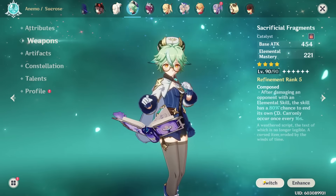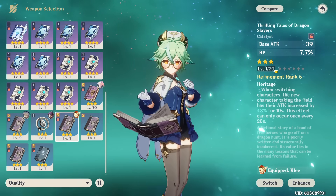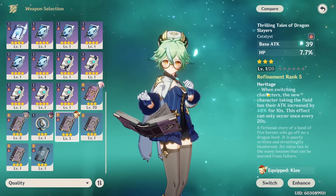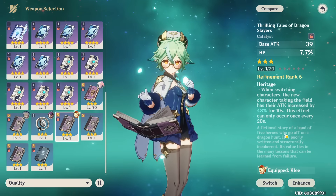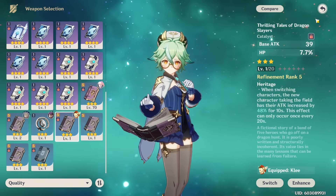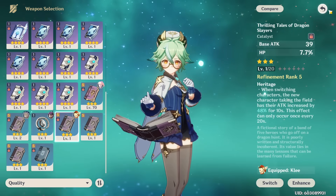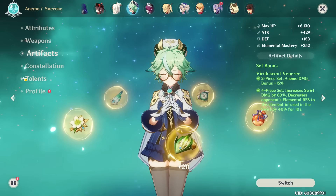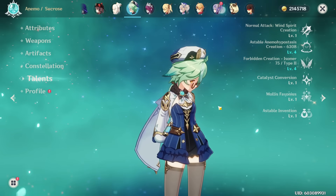On top of that, you can buff your team even further if you choose to run Thrilling Tales of Dragon Slayers, which is typically the best support catalyst weapon. Giving 48% attack to your carry — especially with someone like Xiangling, who can snapshot the buff for all her Pyronado — can give your Sucrose an even stronger supportive role. What's really nice about this build is you can keep her low investment: just a level 1 Thrilling Tales and a Viridescent Venerer set, ideally with Elemental Mastery.